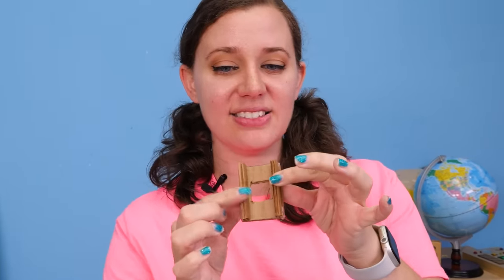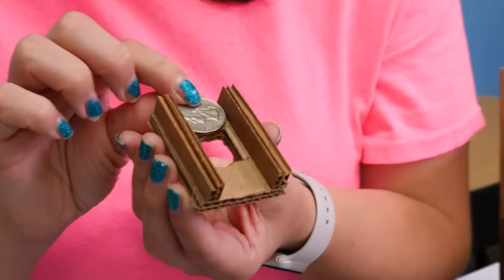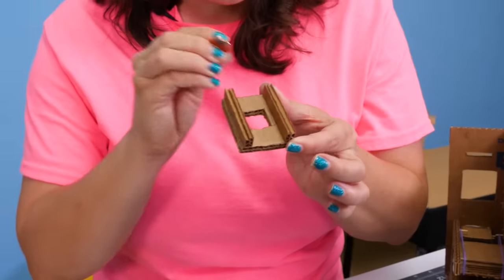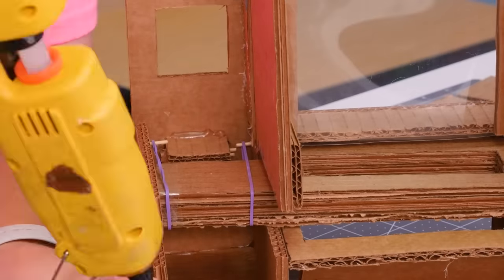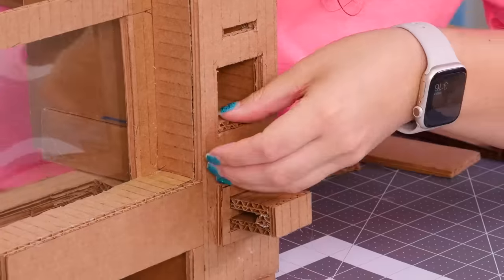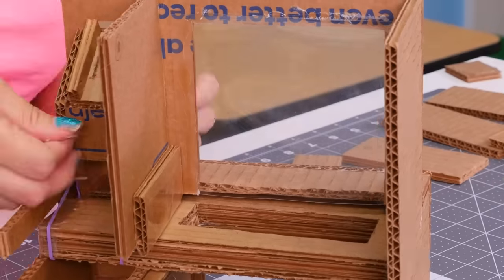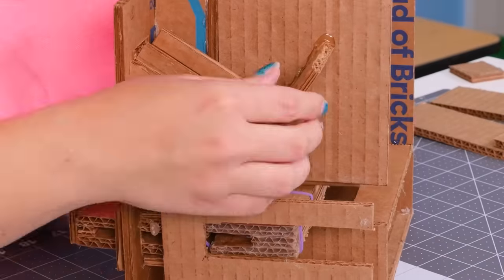Now we're going to add tension to the other side of our candy dispenser by threading another rubber band through. Then we're going to glue on a side wall that already has a toothpick in place and thread our rubber band onto our tension rod, aka toothpick. I just made a slide for our coin slot by cutting out a square in the middle and adding these two little walls to act as a ramp. This will allow our quarter to slide over the hole and operate our machine. However, smaller money like a dime or a penny are just going to fall through and they won't work at all. Now this will be where the coins are actually dropped into the machine.